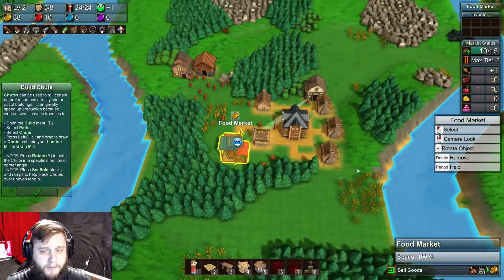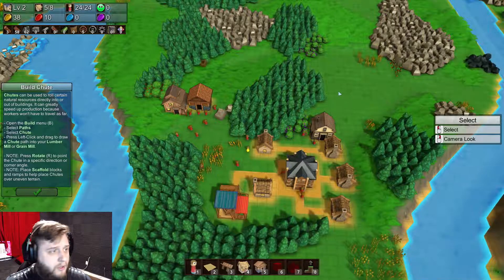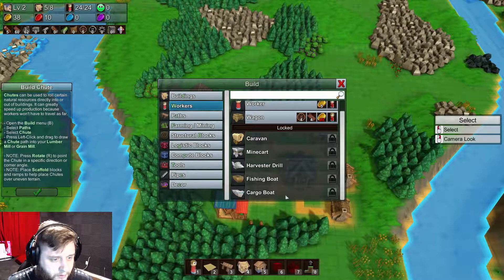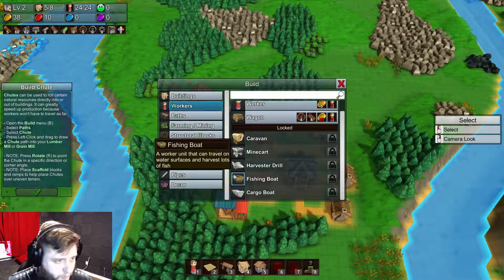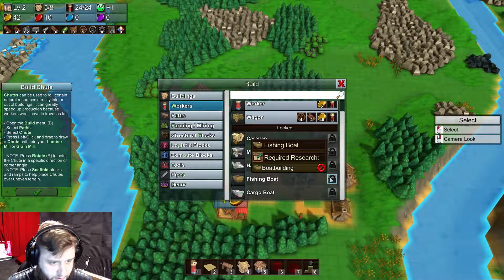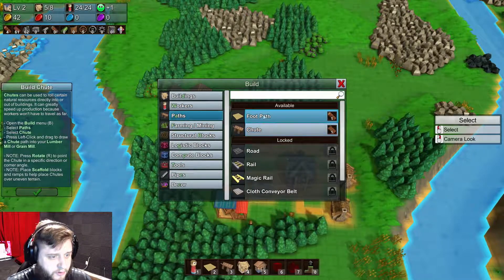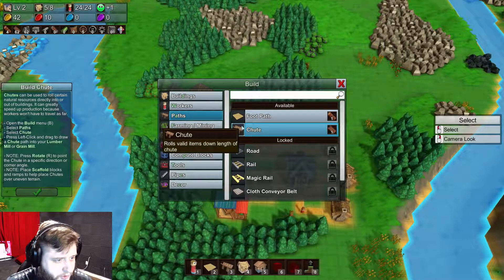Oh, fish - I like that. It means we're going to build some boats at some point. Let's check our build menu. We've got workers, and yes, we do have the fishing boat. But what do I have to do to unlock this? It requires boat building. So I don't know what that's going to take just yet.